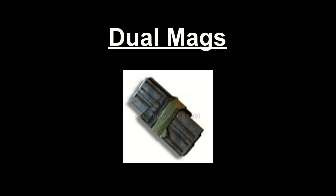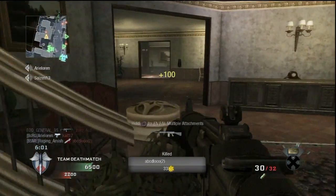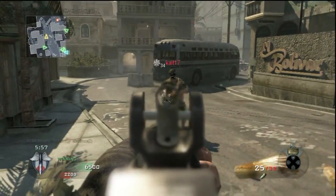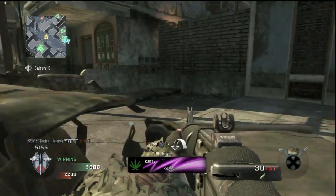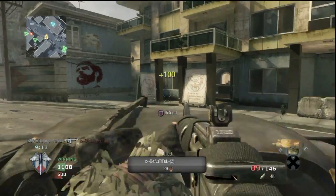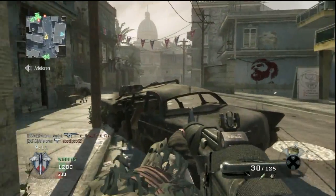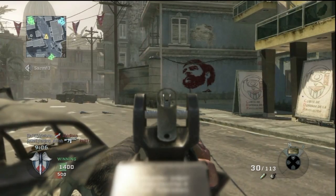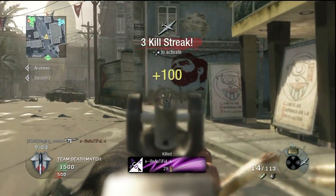Dual mags — always a solid attachment on the assault rifles. Every other reload is a bit quicker and you get two additional starting mags. Just like with extended mags, this attachment really gives you a lot of perk flexibility. This attachment pretty much negates the need for Sleight of Hand and/or Scavenger.